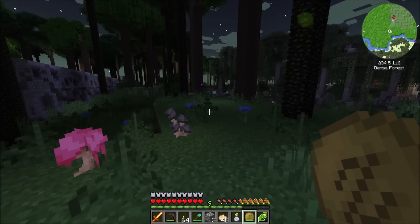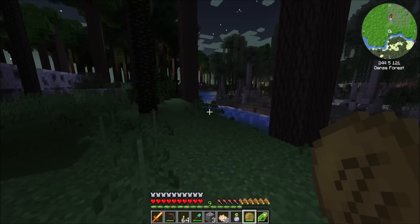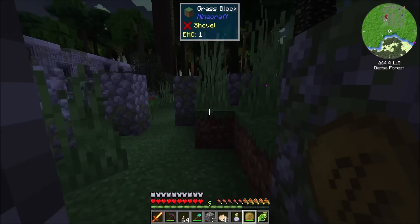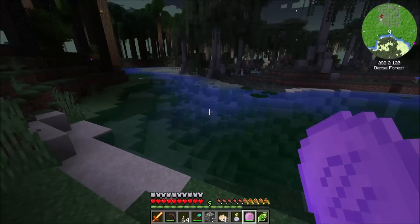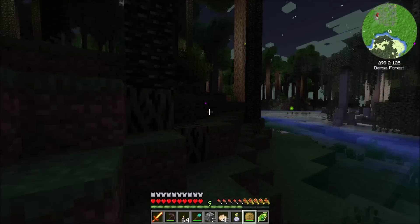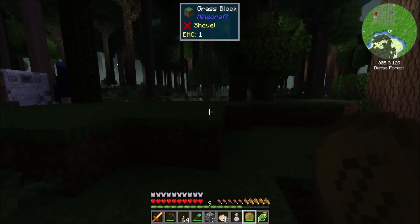I kind of want to get that no fall damage boots thing. I want all the armor - let's not lie. That's 100% what I want, is all the armor. But I'm not seeing any anywhere, so it looks like it only exists inside those big caves.